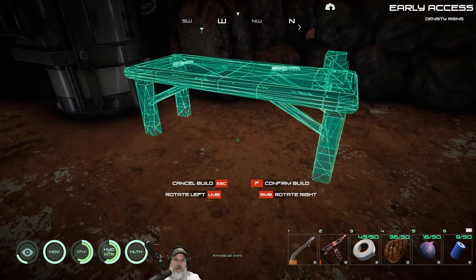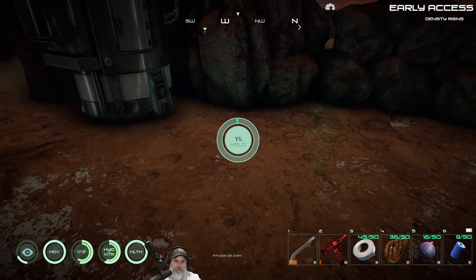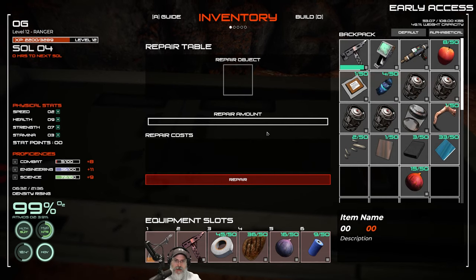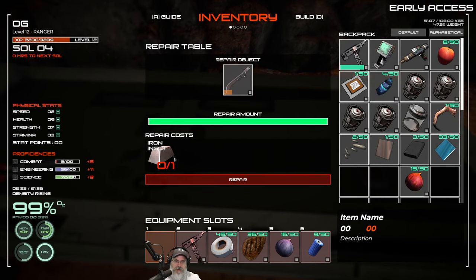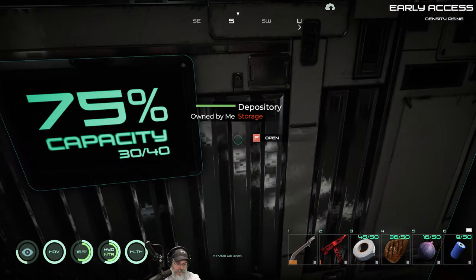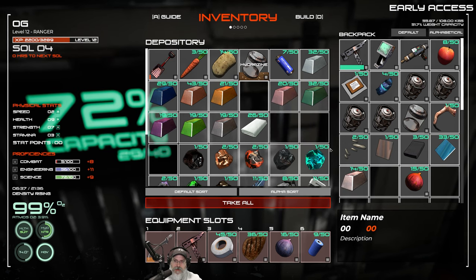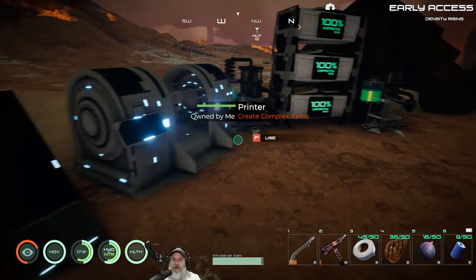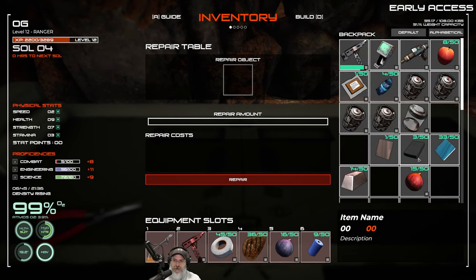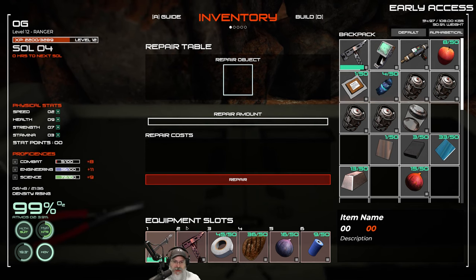Let's go to utility, grab a repair table, and put it right here next to the forge. Now to repair something it's going to have repair costs. Repairing this item requires one iron — fair enough. I've been playing a lot of Valheim where repairs are free, so I thought that might be the case here but it's not. Oh, I got a couple bug parts I need to put away.